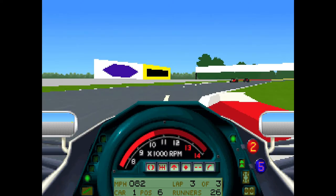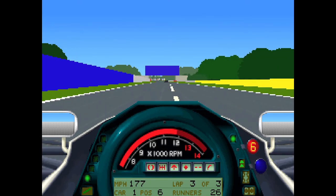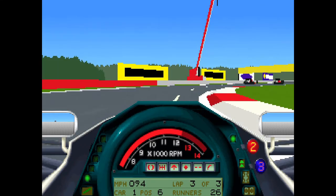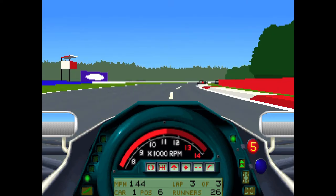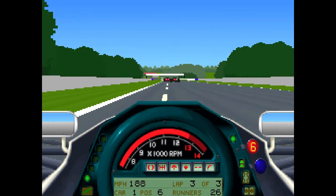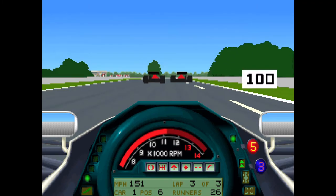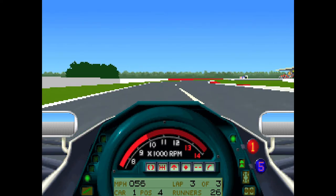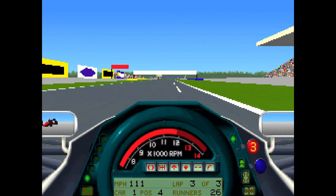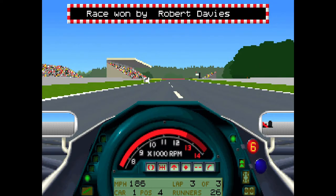I'm probably not going to overtake any of these computer players because I quite literally barely have control of my car. It really is almost like a tech demo. The controls are A, Z, and the two triangular bracket things next to the question mark on your keyboard — they steer left and right, and space to select things. Look at this — it's two teammates attempting to overtake each other. That's not good. Let's involve ourselves and jump up to fourth. I bumped wheels with one of the guys while he was trying to overtake his teammate, which he shouldn't have been doing really.